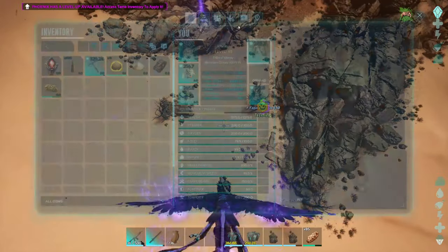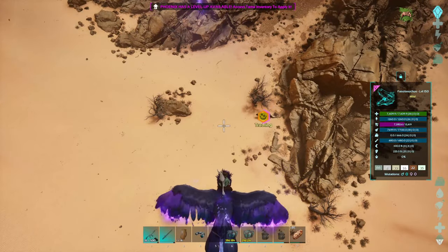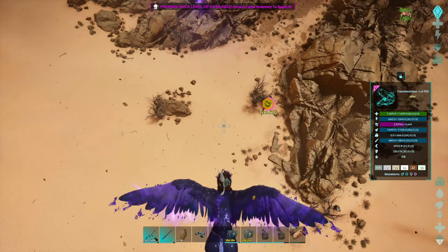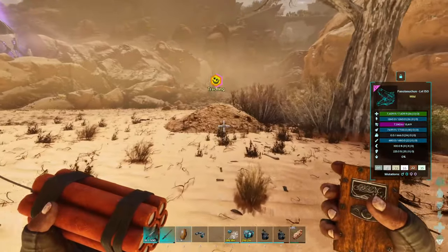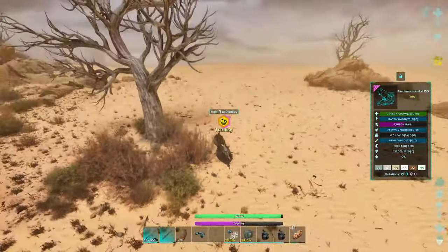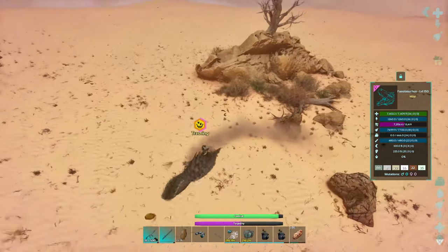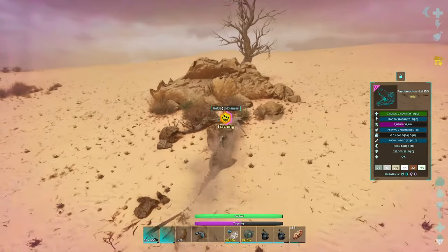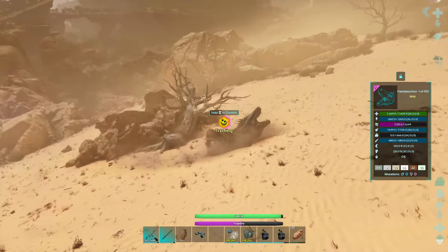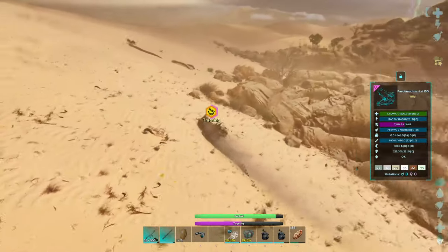I'm gonna drop the dino finder — just gonna clear that out. I've seen a lot more fasalo spawn in since we've been hanging around here, so I think we just got lucky with this gal spawning in. I've probably been at this for about 45 minutes now. I'm gonna do one more round of getting rocks on him so we can see the torpor go up. Now that we're tracking it with the binoculars, we can see — we need another 6000 torpor. Every time we're not hitting a rock, it's going down.